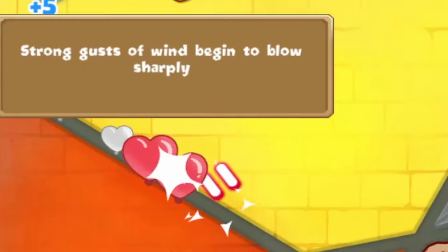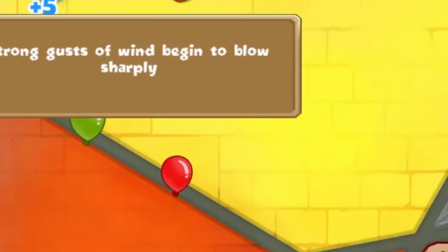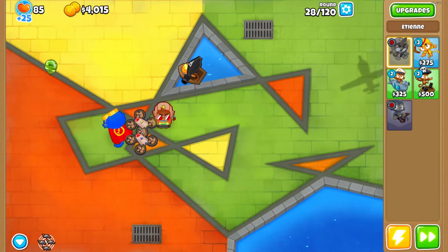Now we're on to even stronger bosses. 'Strongest of winds are blowing sharply' - which means Vortex is probably gonna be our next boss. We get to choose an extra path; we don't want to reroll so we're just gonna go with the monkey sub, which is actually pretty good.